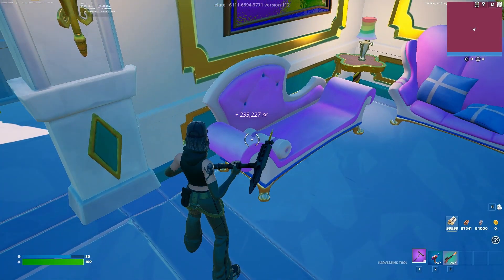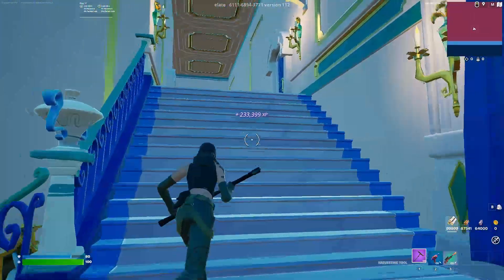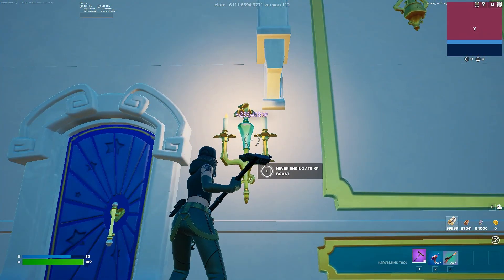Look at this sofa for the very first XP button. After you do that, run up these stairs and go to the left, and look at this candlelight for the next button.